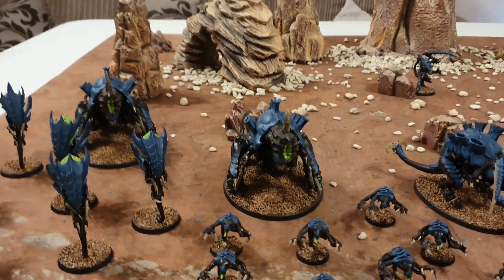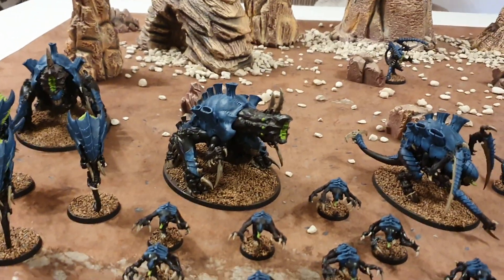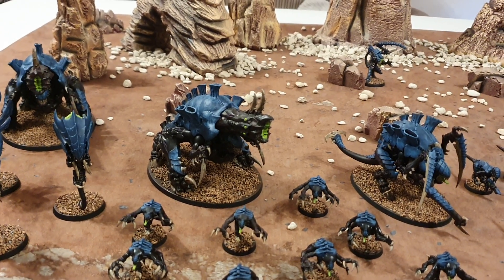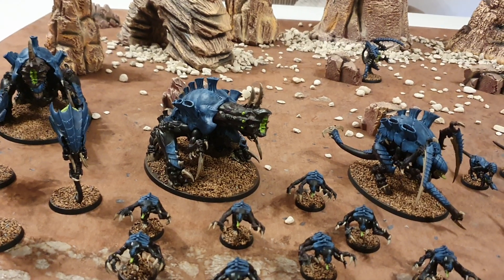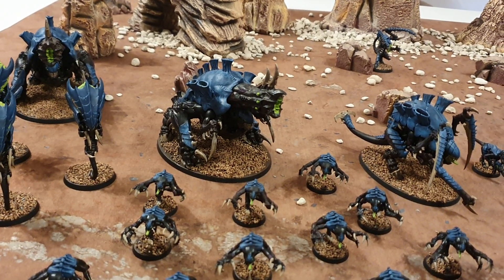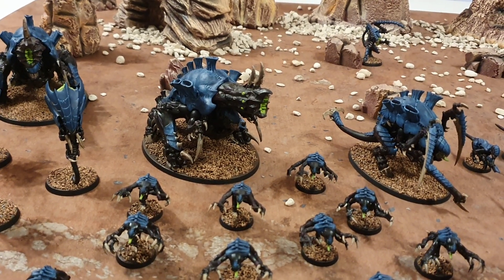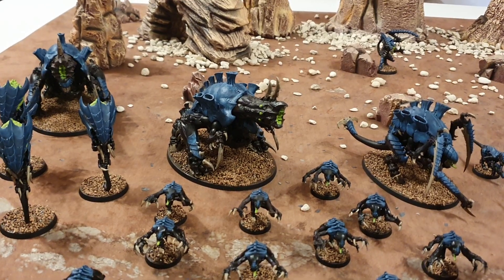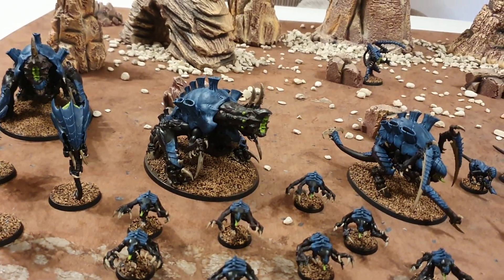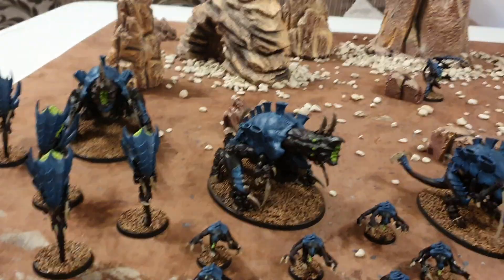Coming across over here — two Exocrines. Exocrines are really good: 15 wounds, Toughness 8, 2-up save — an absolute tank. You can sit these chaps at the back and they essentially shoot AP-4 blast shots all day long. Strength 8, minus 4 AP, 3 damage, between 7 and 9 shots — it's really good. If you're up against Gravis, Blade Guard, Terminators, or even vehicles, the volume of shots can just rip through them. If you move them under half their movement, or use the stratagem, they ignore all benefits of cover — both light and dense cover. So if you've got Marines behind trees in a ruin, your Exocrine just doesn't care. I like two Exocrines even better than one.